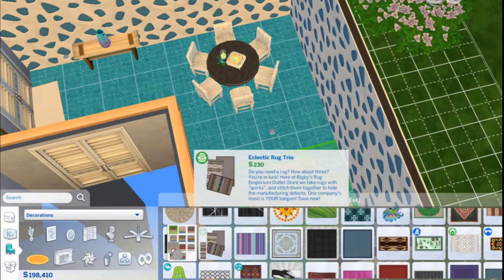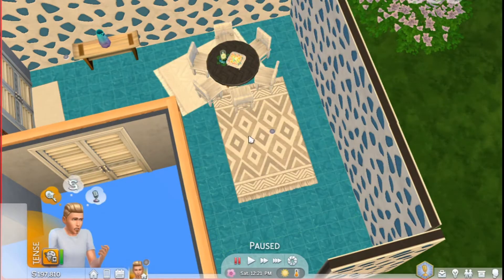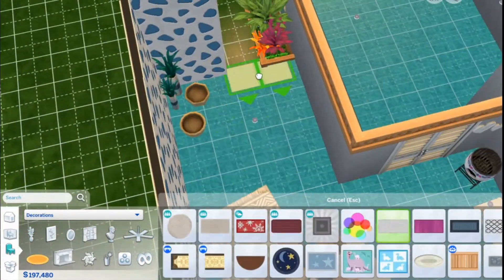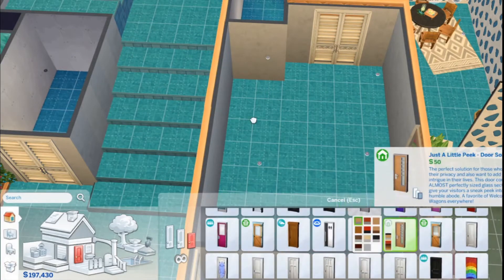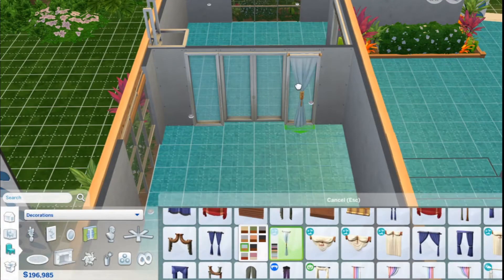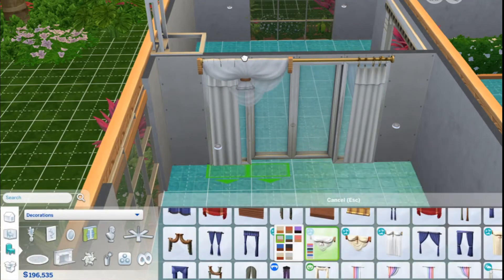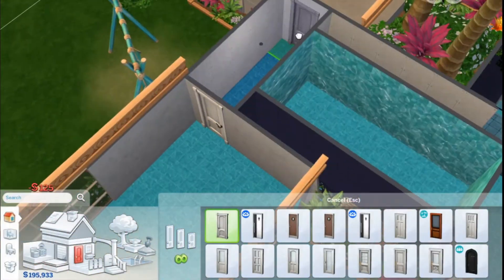I had some trouble decorating the master bedroom and the children's bedroom. The other two rooms were totally fine but the bedrooms gave me trouble. You can kind of see right now that the bedroom floors were doing what I was talking about with the platform tool — they kind of disappeared and there was just nothing there, which of course there was. What I ended up having to do was close in the walls where I had already deleted them for the windows, and then I was able to put the furniture in and it was functional.